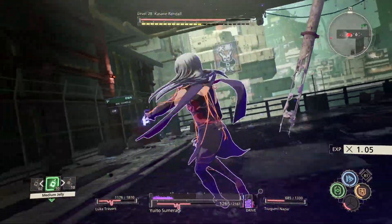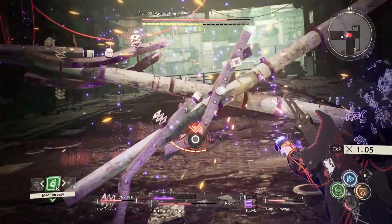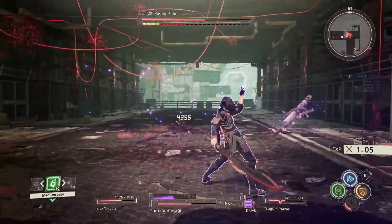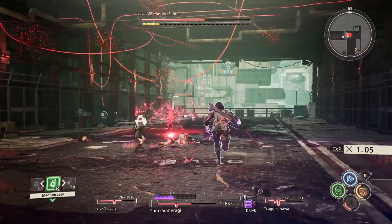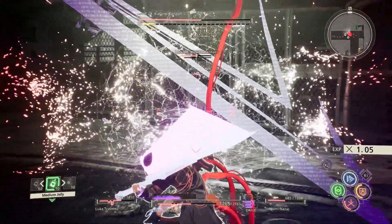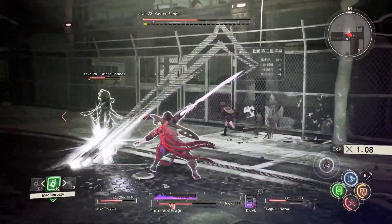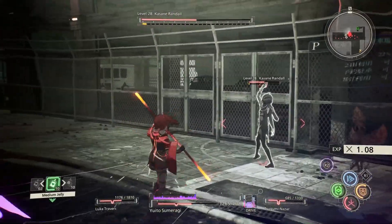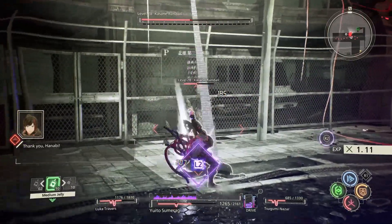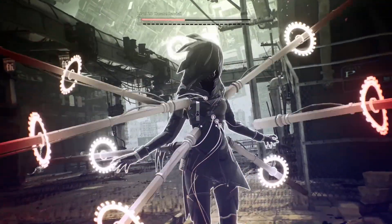This is probably the easiest way to take out her crush gauge. Once you've taken it down a bit more, you can also use Tsuburi's clairvoyance — if she does a melee attack at you, you can counter it. Once you do this perfect dodge counter-attack, you'll immediately drop her while in Tsuburi's clairvoyance, so it's extremely useful.